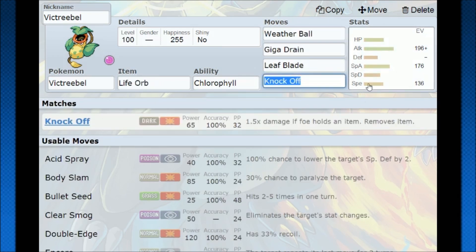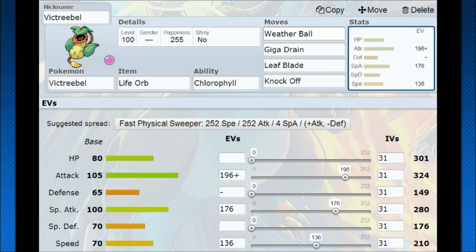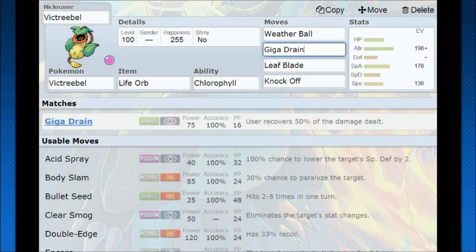On top of that, you can go for the same Chlorophyll idea but with a Life Orb instead of Focus Sash, with Sunny Day already set up. Now you just have a good amount of residual bulk, trying to chip opponents away with high base damage moves. I have Giga Drain here as a potential option. Solar Beam is better in almost every circumstance, but if you want extra sustain while relying on Leaf Blade for coverage, you have that. Victreebel also gets Knock Off, so there are a lot of things to consider when building this Pokemon.